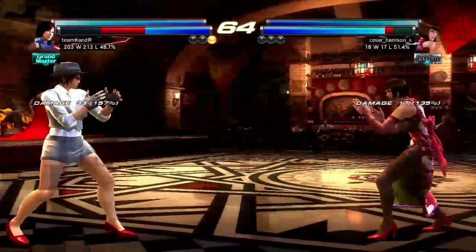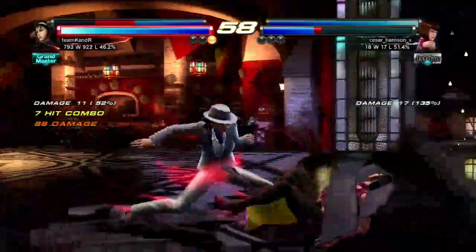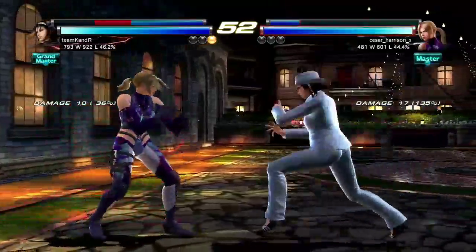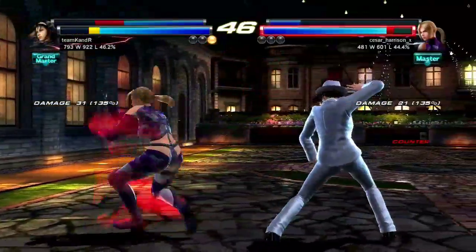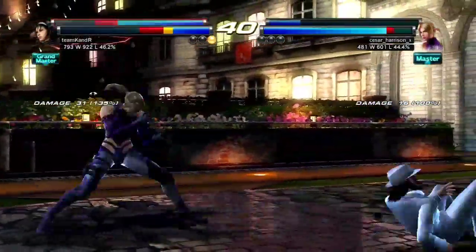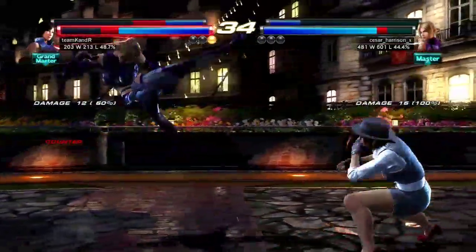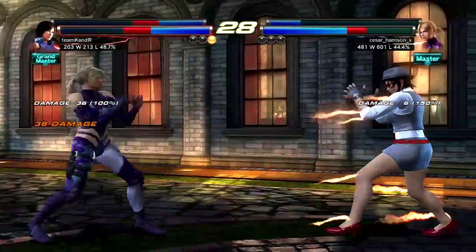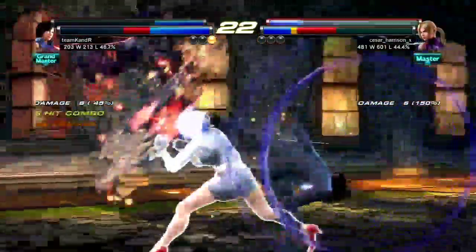I should get out Asuka here. Interrupt the can opener with forward 3. Breaking the wall, going downstairs. Up-forward 3 is really good for both Kazamas - actually for both Kazamas and the Williams sisters too. Both William sisters have a forward 3 that's kind of similar - safe on block, low, that kind of thing.